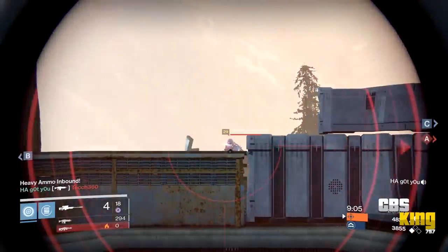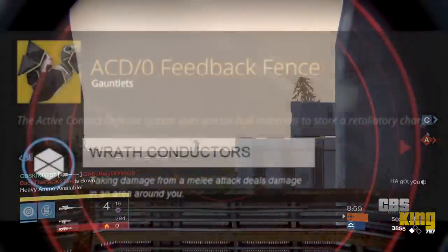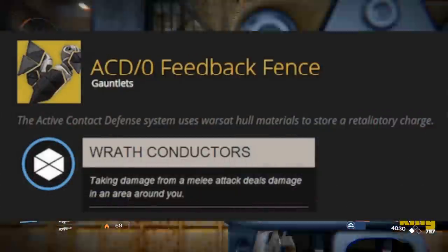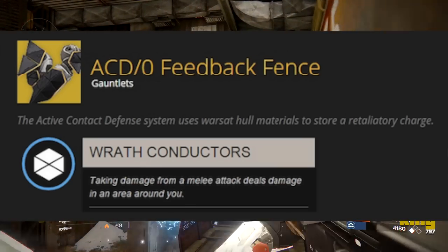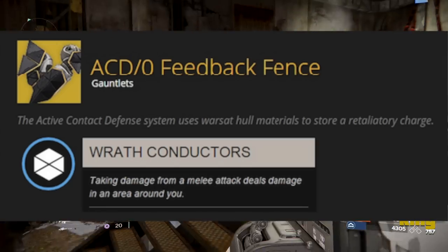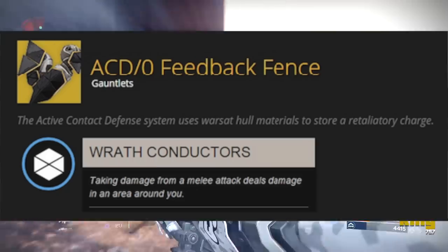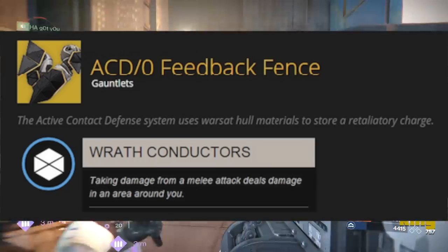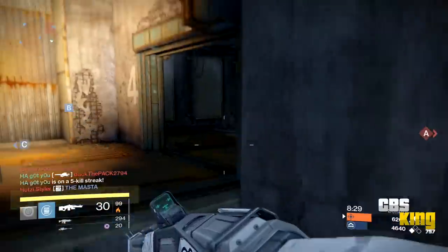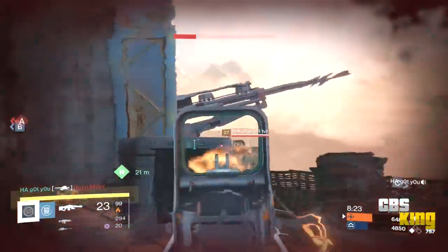Moving on to arms and chest pieces — the ACD/0 Feedback Fence is a Titan-specific glove whose unique perk causes taking melee damage to deal damage in an area around you. This could be great for the raid, and in PvP it's useful: when you and an enemy are going head to head, if he manages to hit you, that explosion damage could kill him as well.